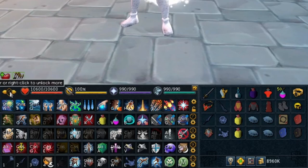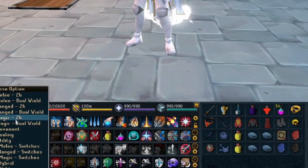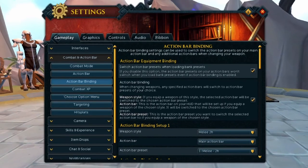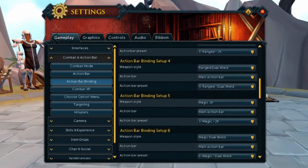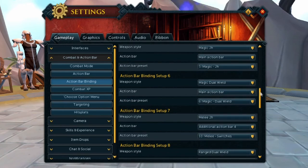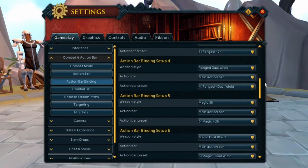I can right click and double check my naming convention — the fifth one is indeed magic two hand. Setup number six is for dual wield, which is the exact same thing just set up for my dual wield. And then melee has its own thing as well. My normal setups go from one and two being the melee one, three and four being the range one, and five and six being the magic one.